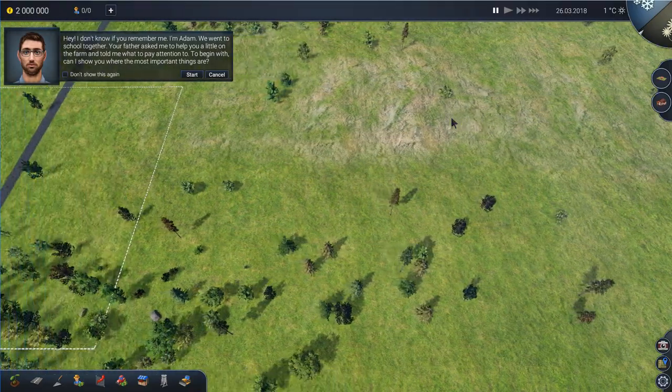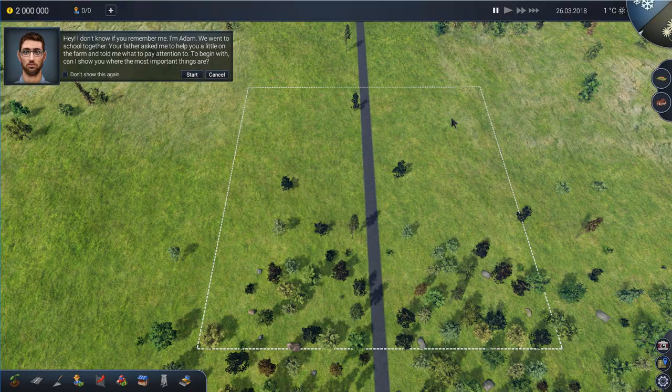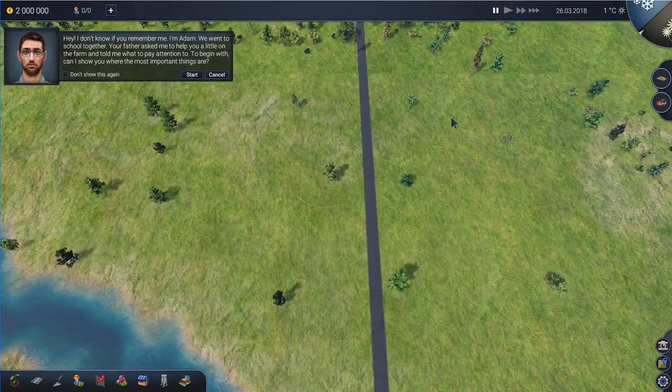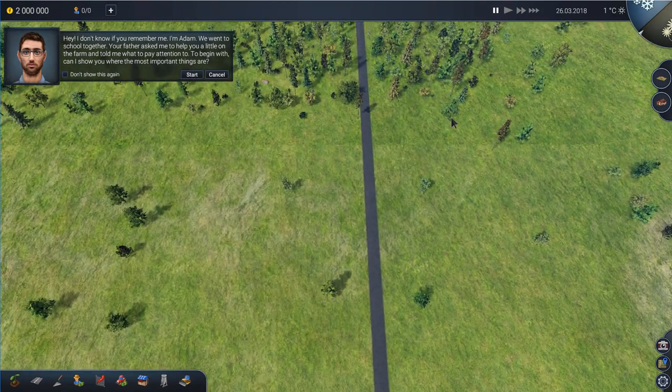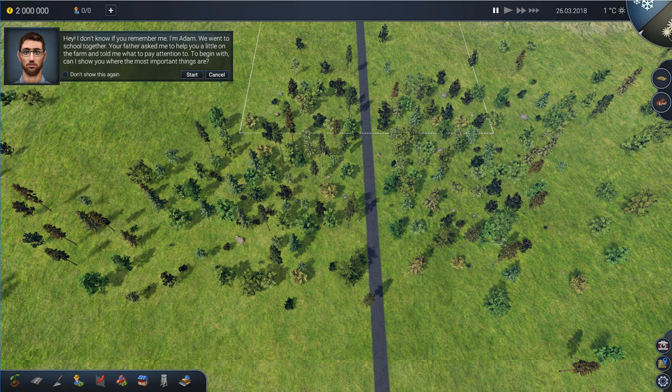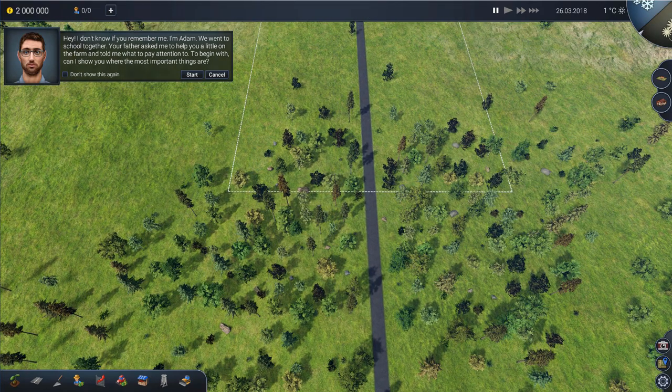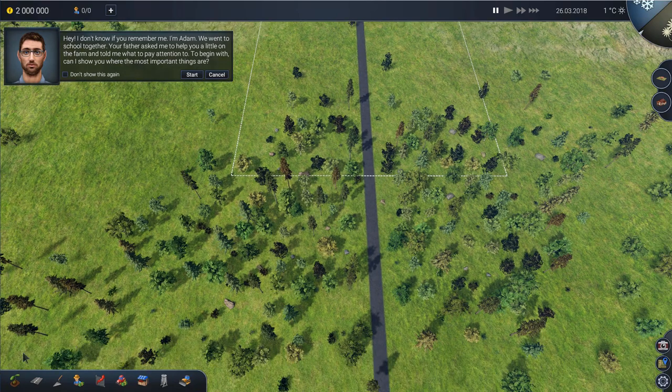One thing that is a bit annoying about this map is that I have seen other ones which have lakes and water supplies nearby, but there's one right down there. So if we expand — or when we expand — we're probably going to want to do it in that direction. The first thing that we need to do is take a look around the screen.